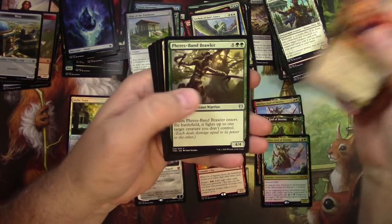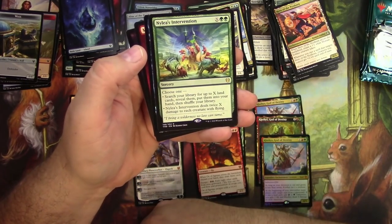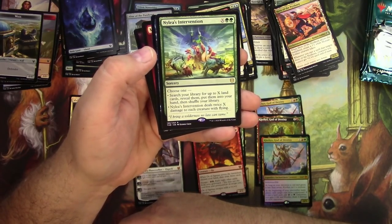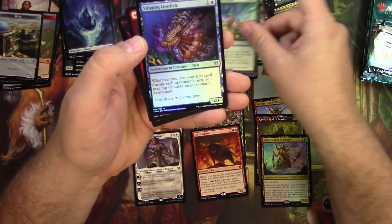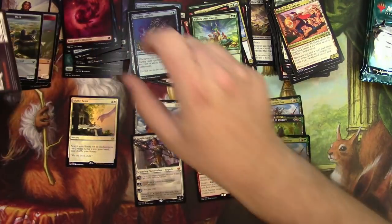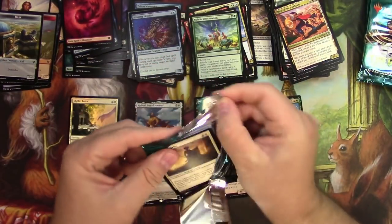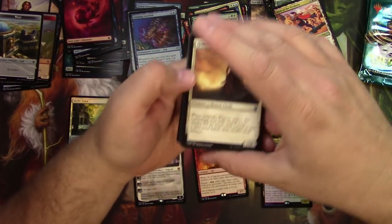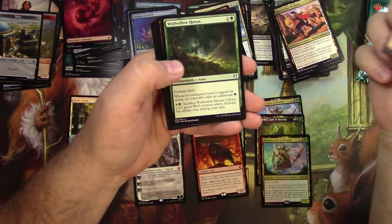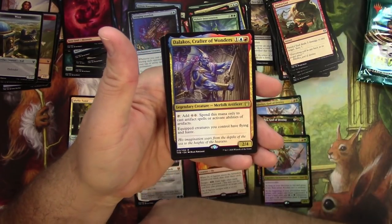Hero of the Nyxborn. Fairyband Brawler. Commanding Presence. Nylea's Intervention — pay X and 2 green as a sorcery: choose one — search your library for up to X land cards and put them into your hand, or deal twice X damage to each creature with flying. Got a Foil Stinging Lionfish — what a shiny fish. Fateful End. Wolf of Willowhaven. Triumph of Anax. And Adalikos, Crafter of Wonders — a 2/4 for 3 Legendary Merfolk Artificer. Add 2 colorless to cast artifact spells, and equip creatures you control gain flying and haste after you equip.